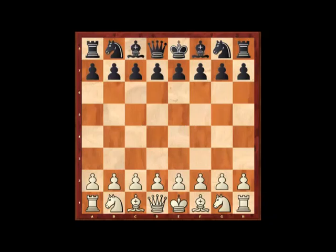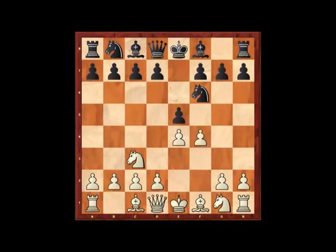We're going to be looking at e4, e5, knight c3, and now after knight f6 white plays f4 — which he hopes will be a kind of improved king's gambit — and just going back to knight c3, if knight c6 then again the move f4.